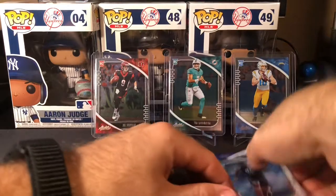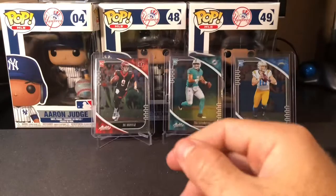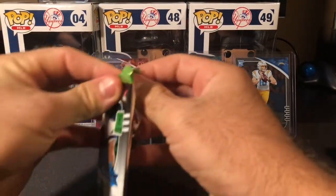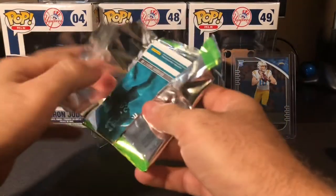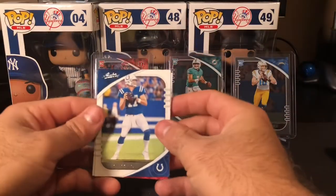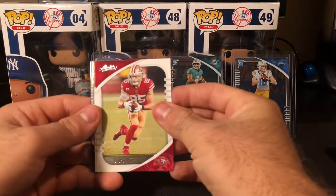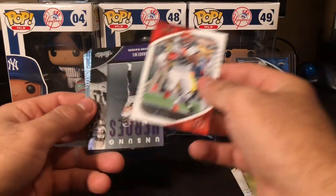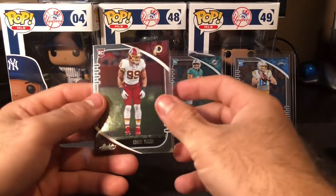I wonder what happens with JuJu. Obviously they have Diontae Johnson and Chase Claypool now, but it doesn't mean you just get rid of him. Not that he's only a slot receiver — it seems like every legit receiver is a slot receiver these days. You saw OBJ get moved on from, Jarvis Landry with the Dolphins, Emmanuel Sanders shipped around, Antonio Brown for his own issues, and Hopkins — that was a big one.